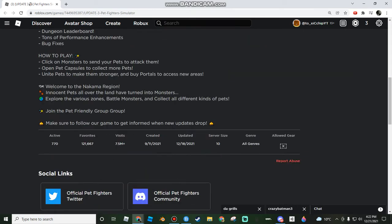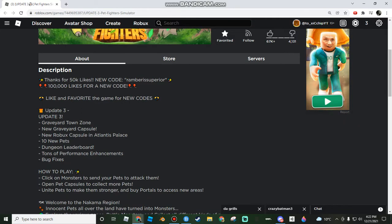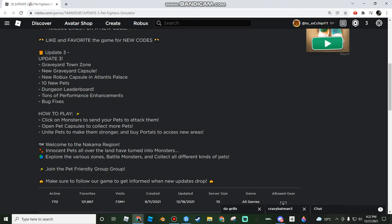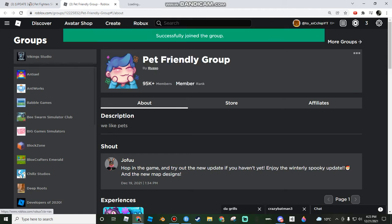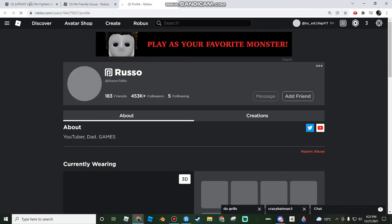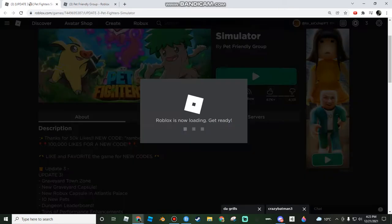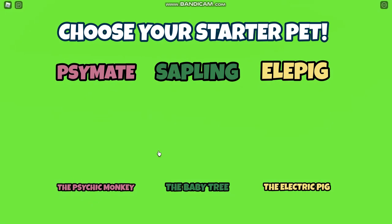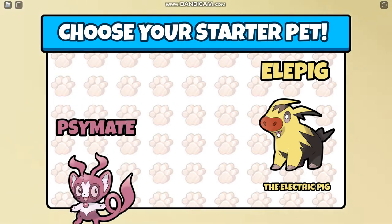Hey, a new — well, kind of new — simulator: Pet Fighters Simulator. I haven't played it before. How to play: click on monsters to send your pets to attack them, open pet capsules to collect more pets, unite pets to make them stronger, and buy portals to access new areas. Join the group — wait, is this by Russo? I think it is. Okay, let me join. I turned my volume off just in case there's copyright music. Skip — choose my starter pet: pig. Confirm pig.